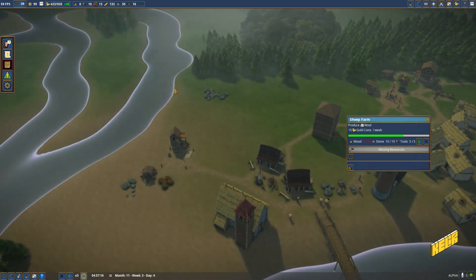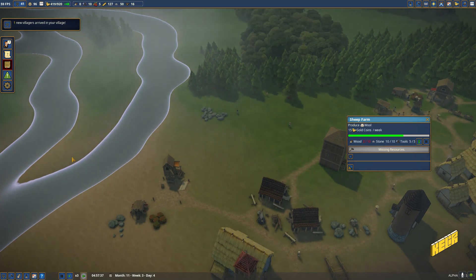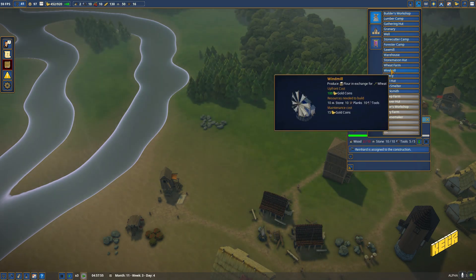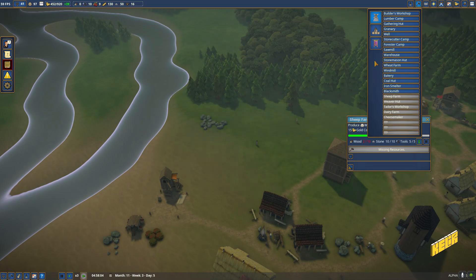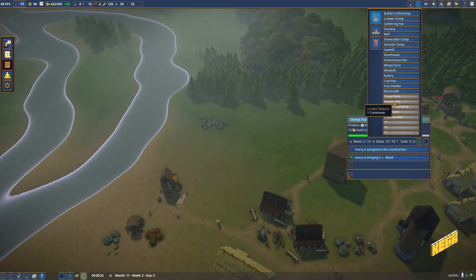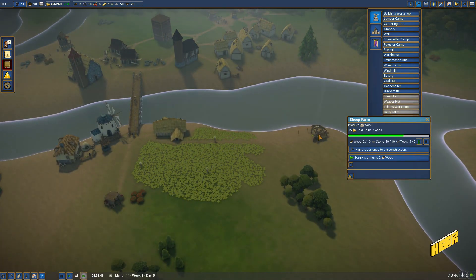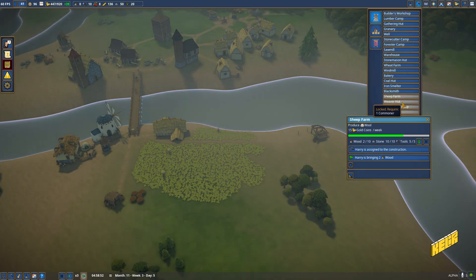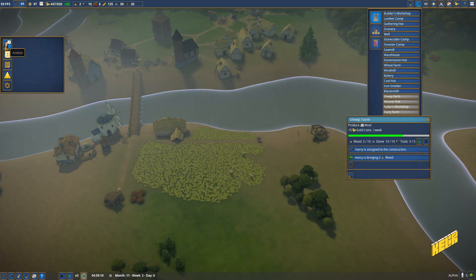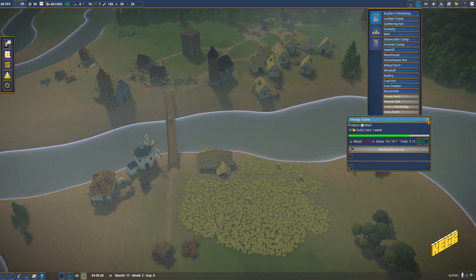That's okay, we have plenty of stone and the stone quarries are really efficient. We don't need that much stone right now, so they should be fine. Let's get into construction and get ourselves a weaver. How are you locked? Didn't I just get a sheep farm? Guess we have to wait for the promotions. At least I can get started stockpiling some wool.